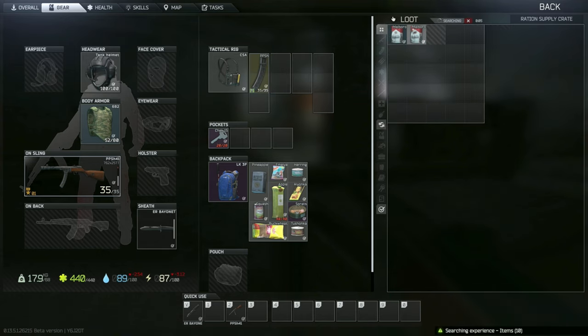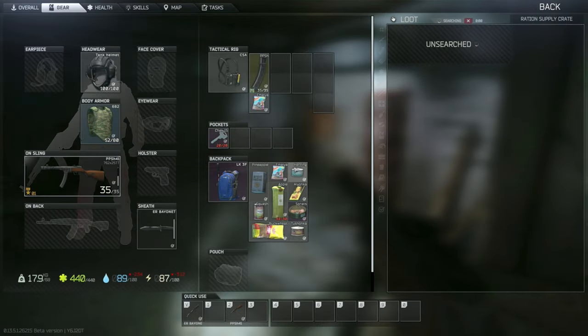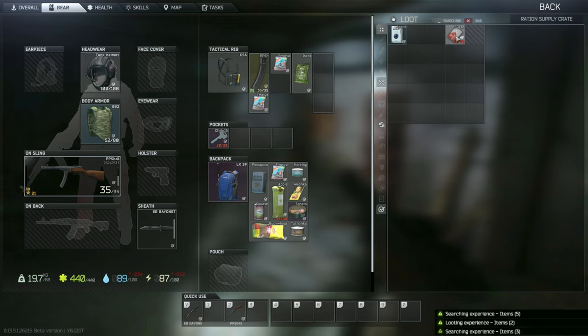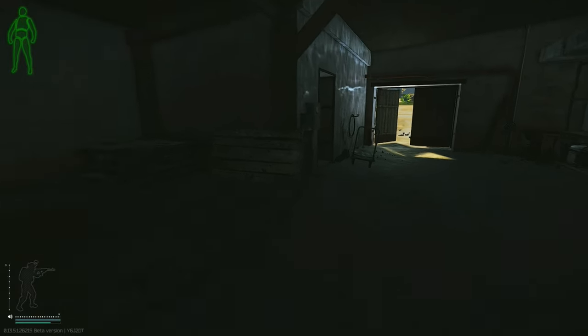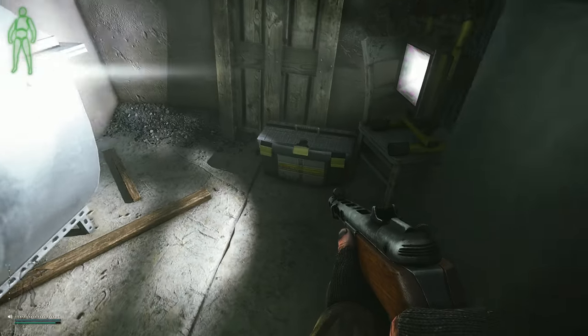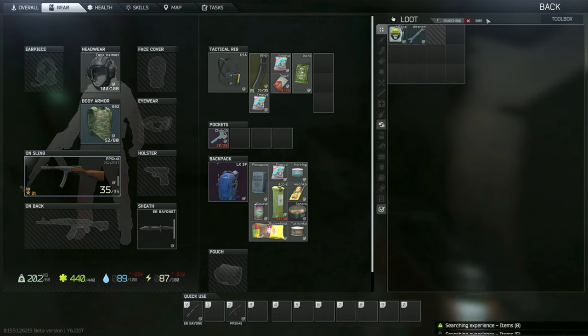Don't need that many mags. Got those. I cleared up a little bit of space. I think we actually have all of the lunch boxes we need which is awesome. Nothing there. Let's go check this little corner room just in case — D-fuel does have a chance to spawn around here.